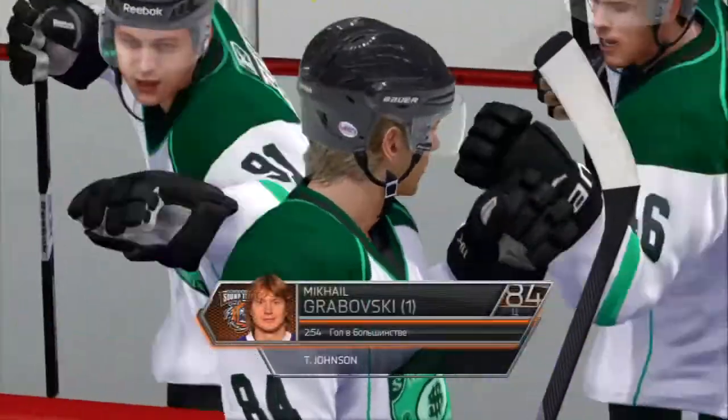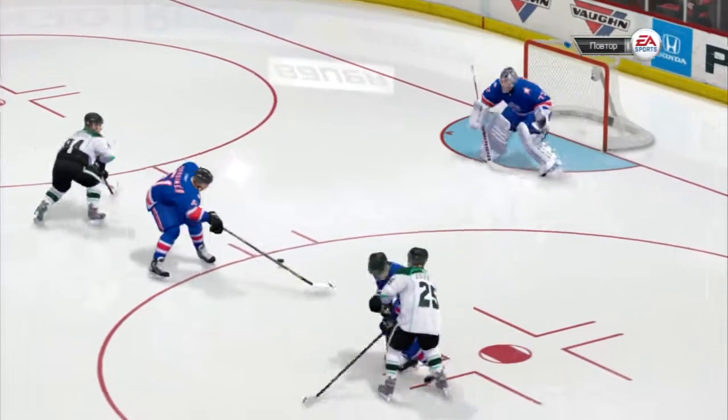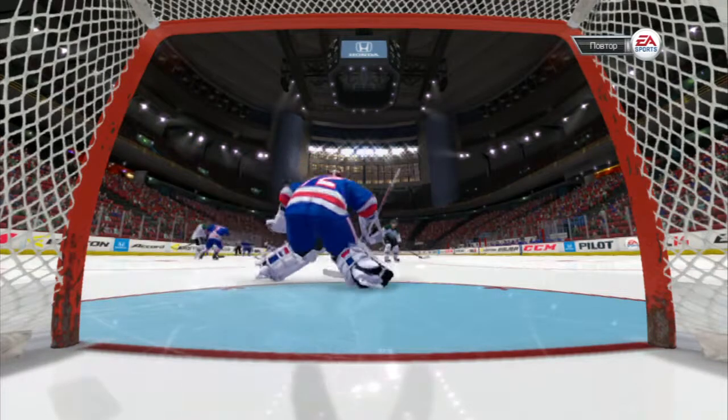When you get down there in that low slot, you take what you get. He got a backhand and he gets a goal. Gary, this goalie's form looked pretty good — I mean, you want to hold your glove kind of high. He just left himself vulnerable low.